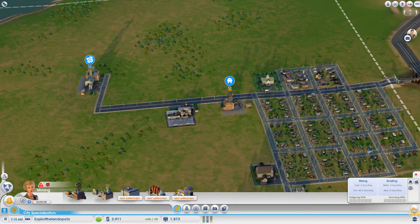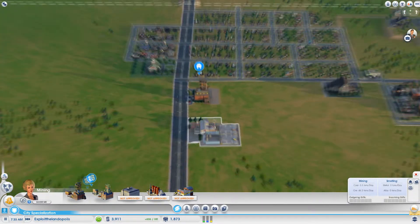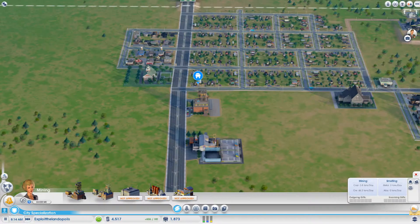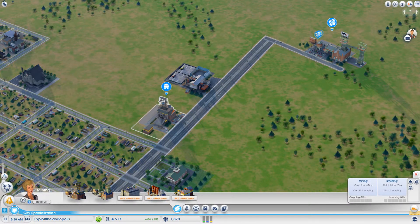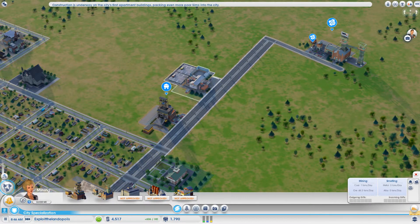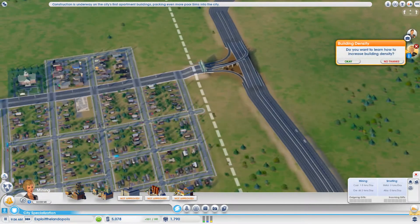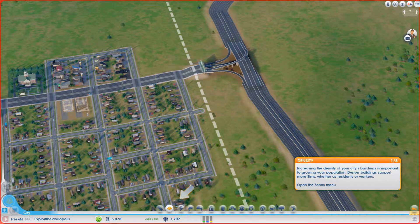We can even power the city with this coal eventually. We're going to start making tons of money. Under manage global deliveries, we're exporting metal and can export coal as well. Once we have a coal power plant, everything we don't need for it will be exported. The game is prompting us about increasing building density — denser buildings support more sims.